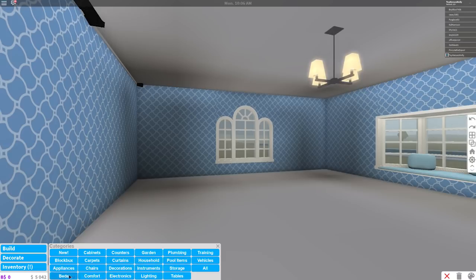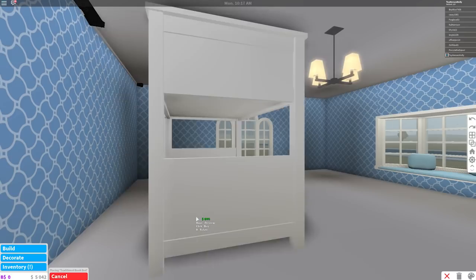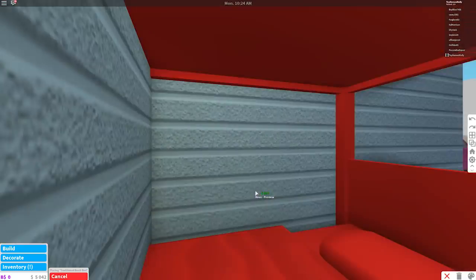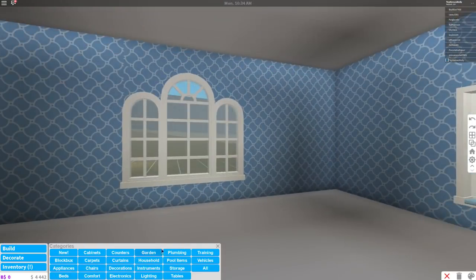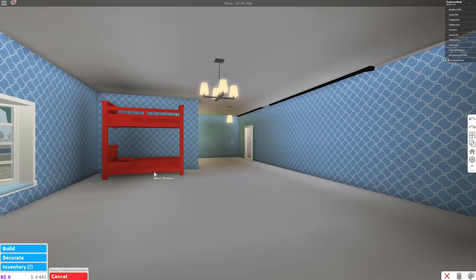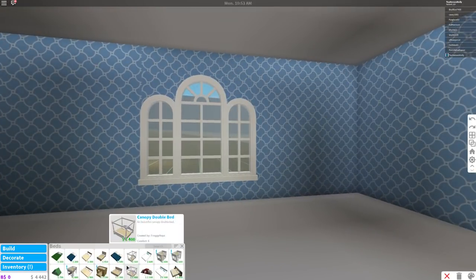Okay, first we need a bed — what kind of bed? Oh my gosh, a bunk bed! I think this is so cool. Maybe I should rotate it... I'm just gonna put it there for now. I'm thinking her bunk bed should go right there. Oh yeah, now she can have a bunk bed — that is so cool! Or I could do a regular bed on this wall. I mean, she is a grown-up, maybe she won't like a bunk bed. I'll think about it and come back to that.